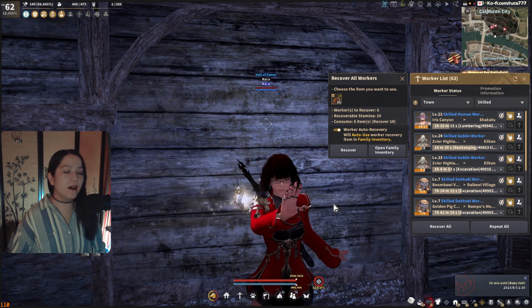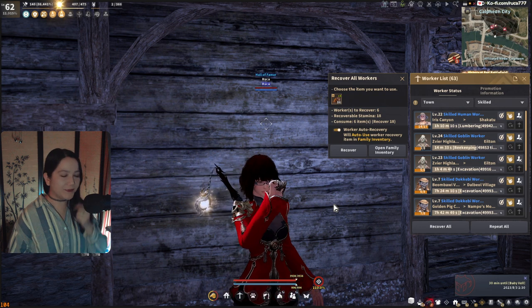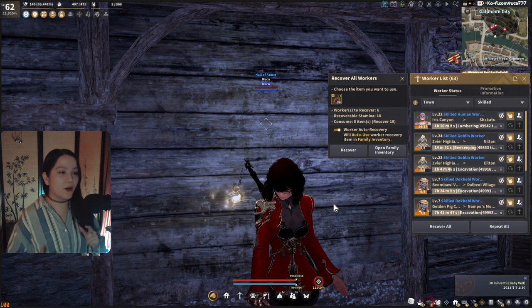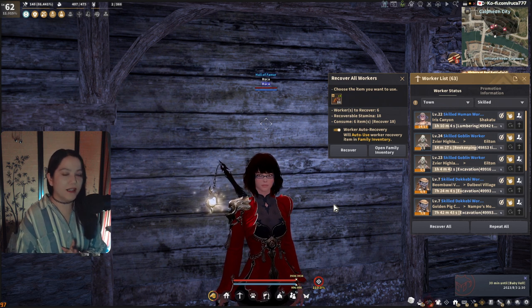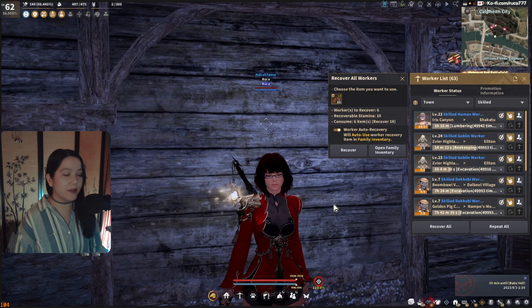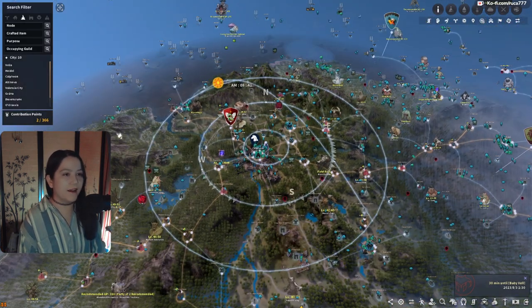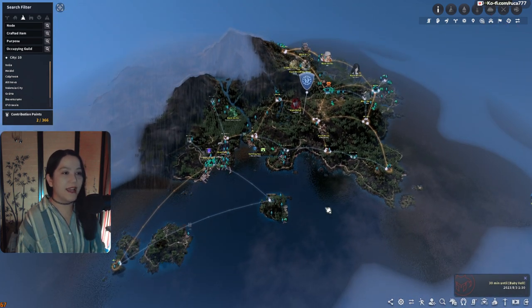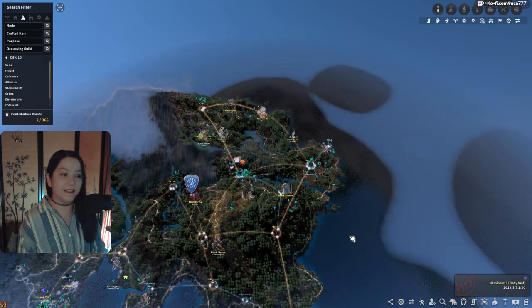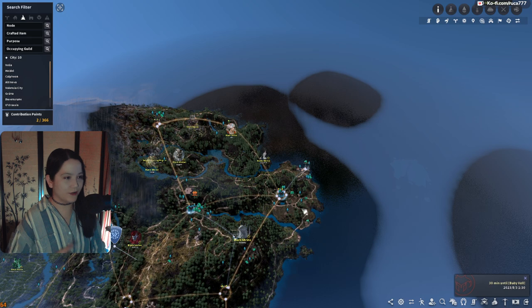If you did not unlock Land of the Morning Light as your starting area, that's fine — it's a chore, I know. Going ahead and doing the Magnus quest, or finding any way to get yourself to the island as a new or returning player, that's the best way to start. If you have everything ready to go, everything out here is one contribution point and everything is worth it, except flowers and fruits of certain kinds.